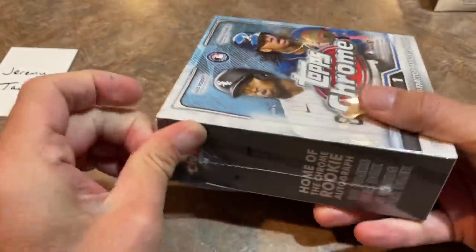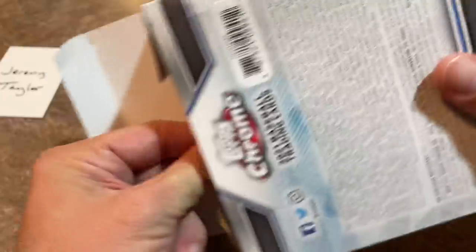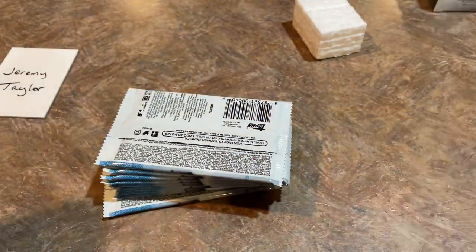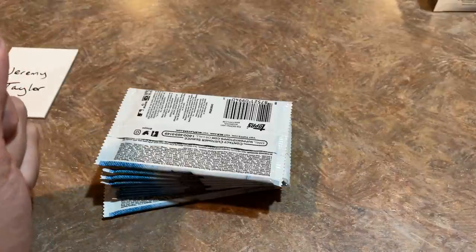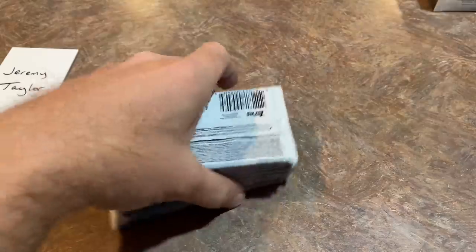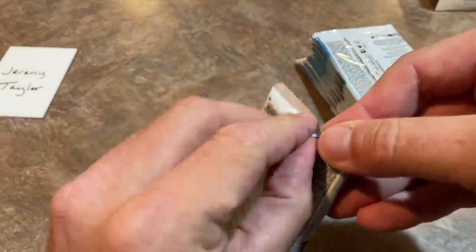Jeremy, here we go — only 100 cards in this video, but hopefully we'll get some good stuff. Love that Luis Robert's on the front of this box; he's been one of my favorite players ever since his debut. Inside there's our 10 packs. As for the price point — it was over $60 for a box of these, I believe it rang up at $59.98 or $57.98. After tax I remember thinking, wow, that's over $60. I feel like before, Chrome Mega Boxes weren't that much — maybe they were $40.